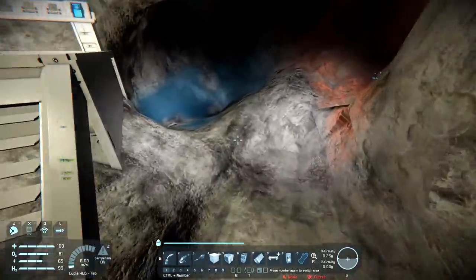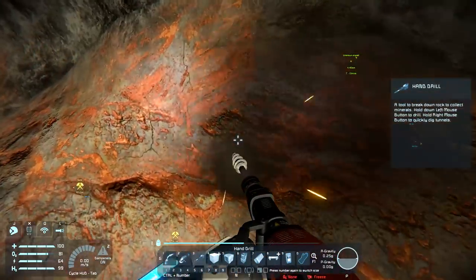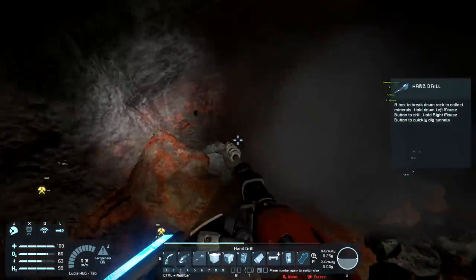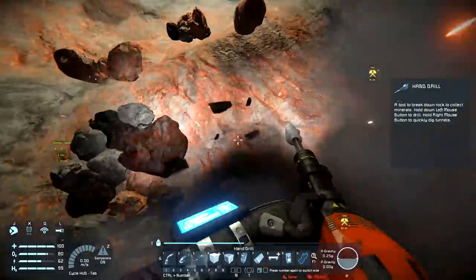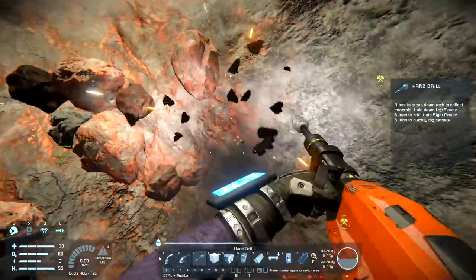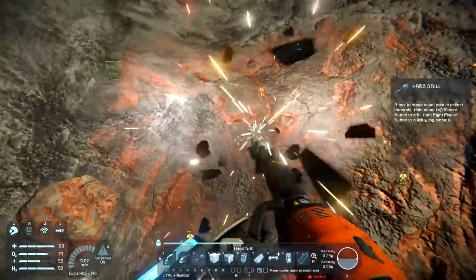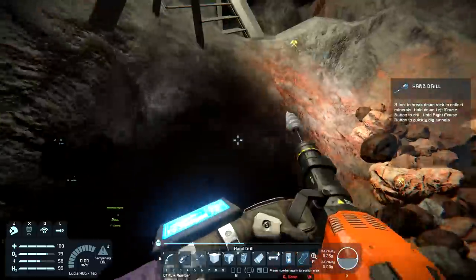I've got a few rocks left over lying on the ground out here. This is the best place to mine because there's gravity and the rocks fall on the ground. If I went out to an asteroid and started mining out there, it'd be different - they'd just float off into space. This is why I'm trying to build a mining ship, so I can hit up those asteroids with some big drills and move the rocks directly into cargo.